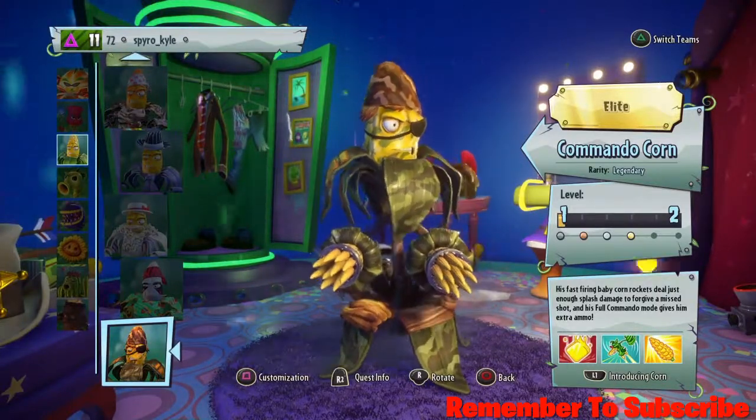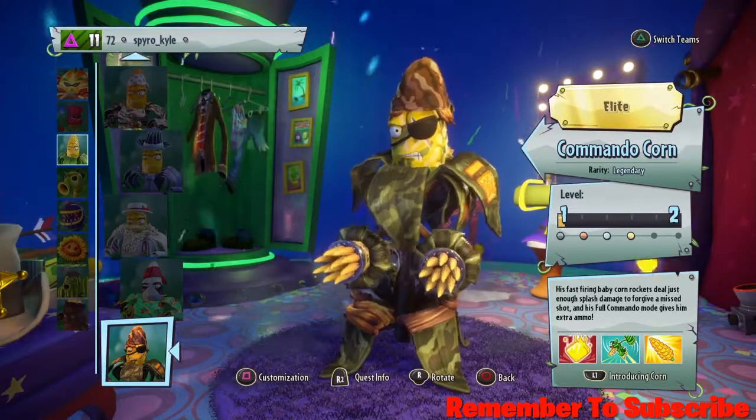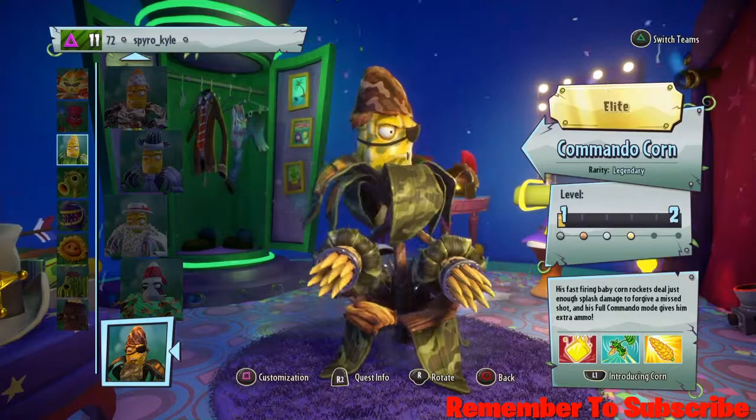We're going to be opening a bunch of packs because I have been grinding out coins. So first thing — Commando Corn, already elite. I've played him a ton ever since I got him.